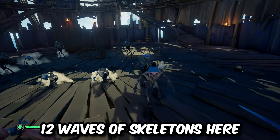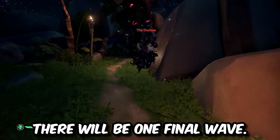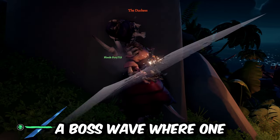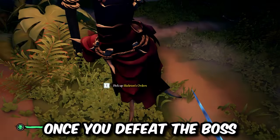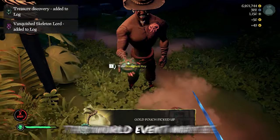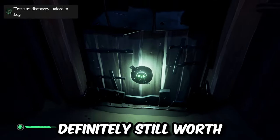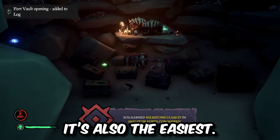You'll need to clear out 12 waves of Skeletons, which includes three captains. After completing those, there will be one final boss wave where one of three Skeleton Lords will spawn. Once you defeat the boss, it'll drop a key and allow you to open the vault in the center of the fort. This world event may be one of the least lucrative ones, but it's definitely still worth stopping by because it's also the easiest.